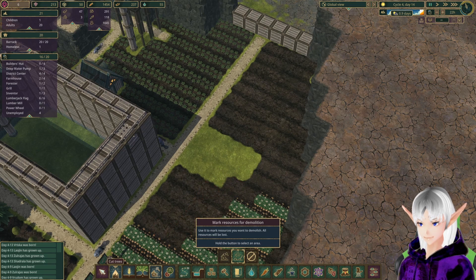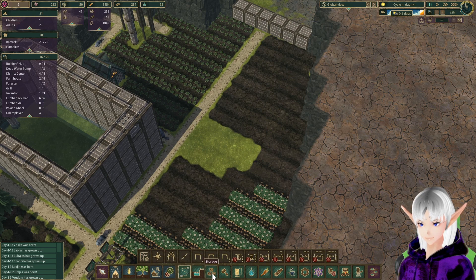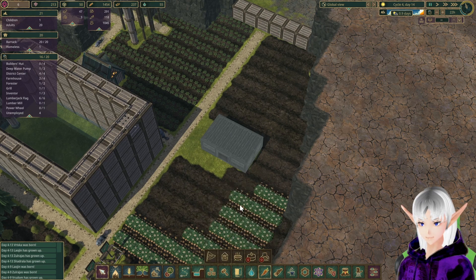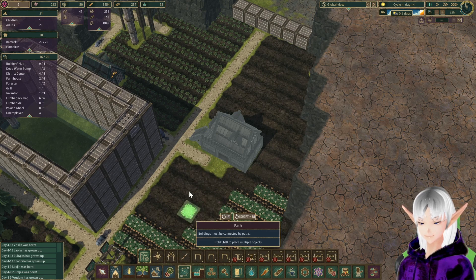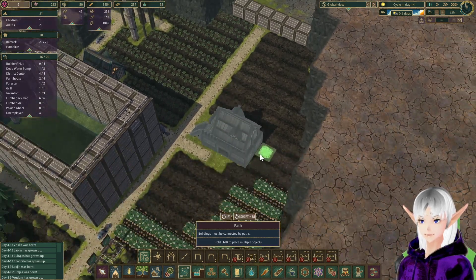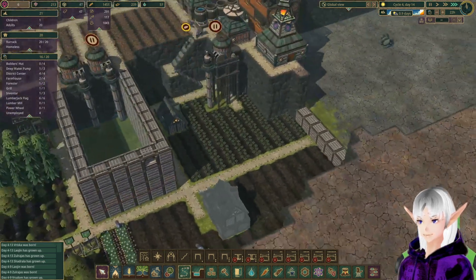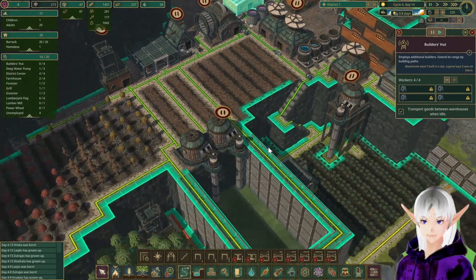I'm going to need this and that. I need paths and structures — storage, that's what I want. And now food — we'll stick to the farmhouse right up on top. We'll put that in there, but I'm not going to connect it until it's done. Any unemployed beavers? I have four unemployed beavers. This is full, so that goes next.